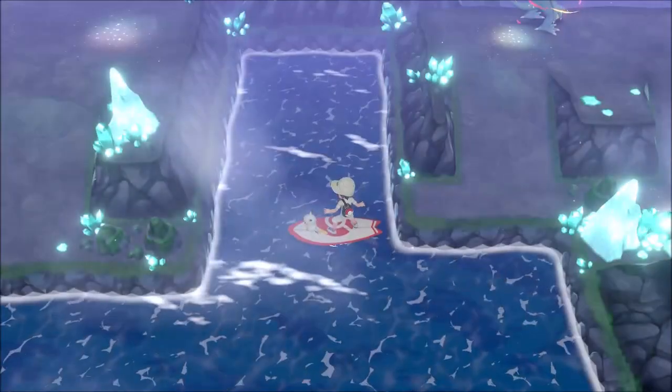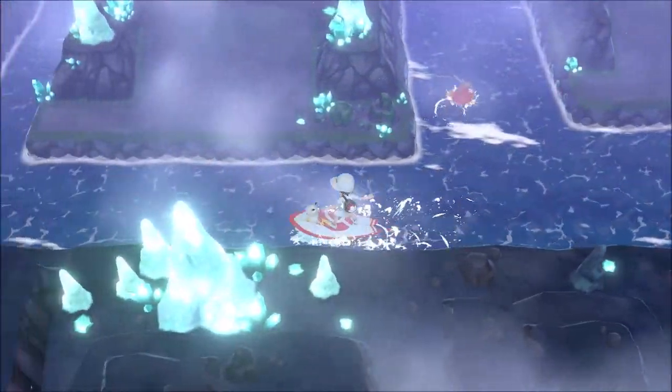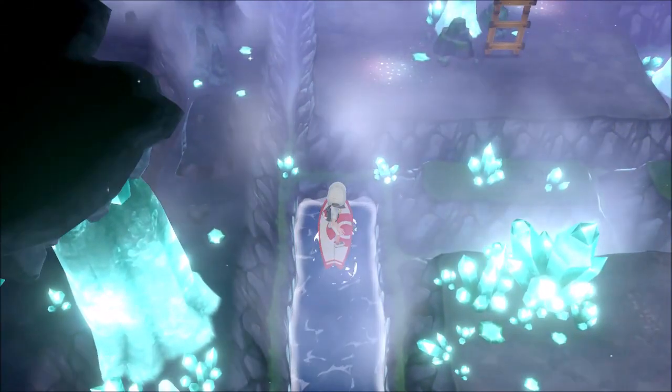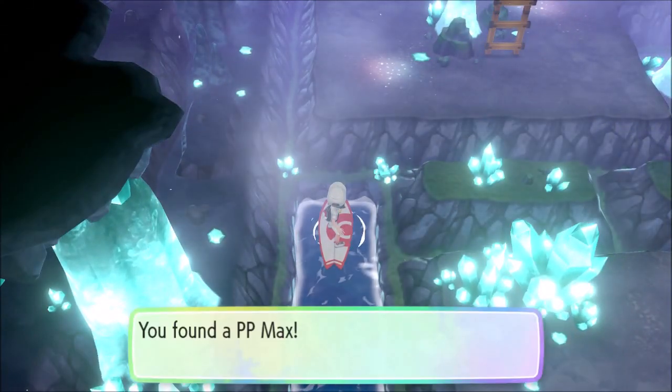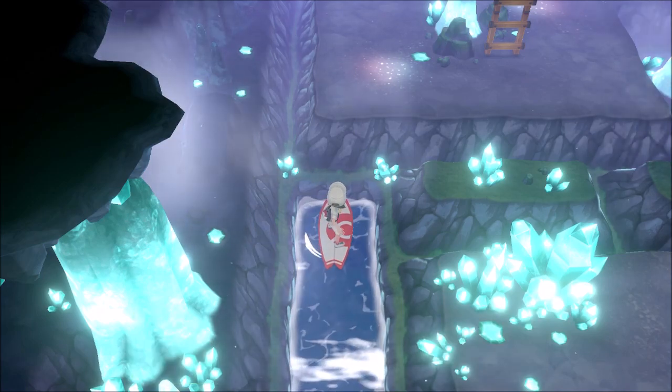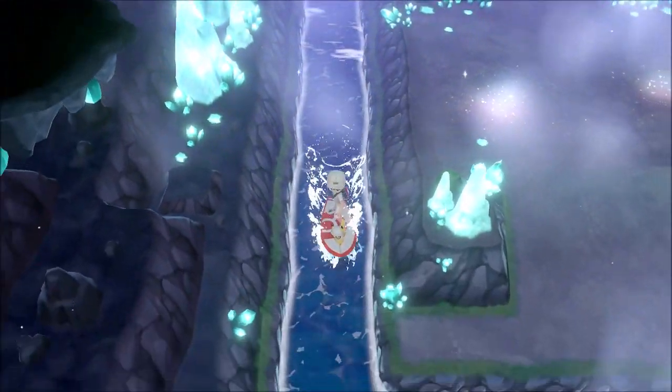Crossing the water takes you to the other side of where you find Mewtwo, and right up at the top you will find a PP Max. That just raises the maximum number of times you can use a move in battle without having to recharge them up at a Poké Stop.